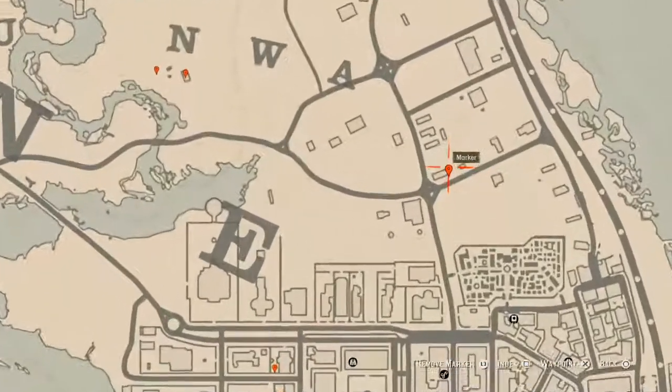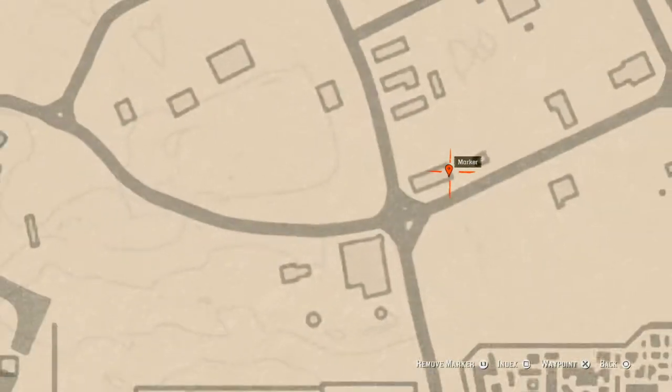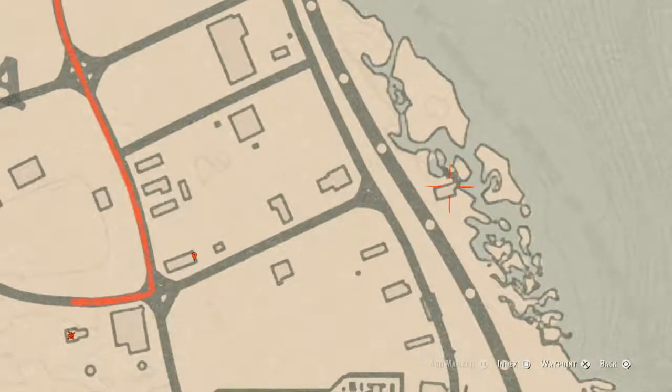Let's go over to the right at our next marker, which is another family heirloom. This family heirloom is on a table on the back porch or deck of this house, and this family heirloom is a horse hairbrush. There's also a tarot card inside this building — it's a King of Swords tarot card. And there's a tarot card over here on a windowsill — that's a Nine of Cups.